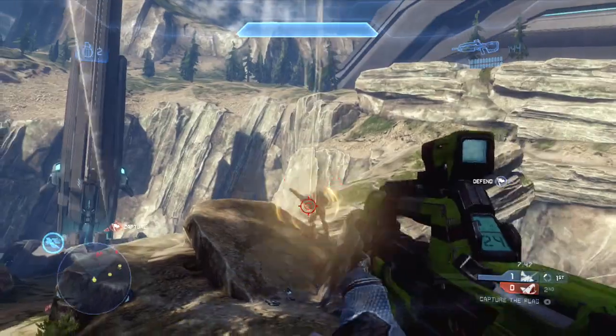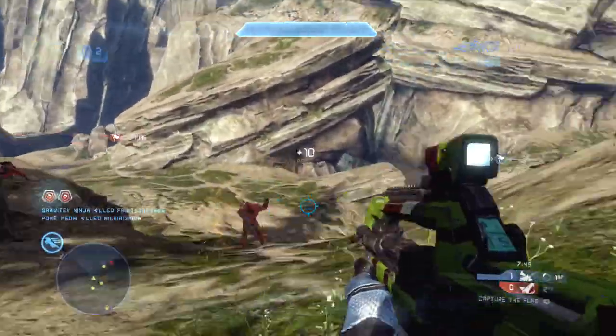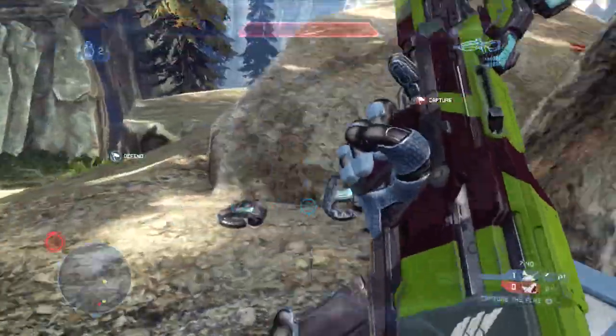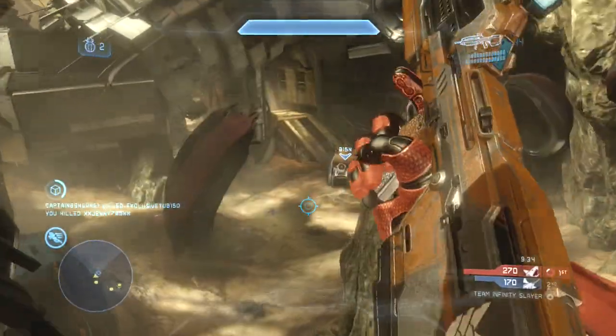Top middle on Ragnarok, we're playing capture the flag and I get this guy, get sniped in the body, and then thruster pack to the side — a good example of using the thruster pack against the sniper so he can't kill you off.